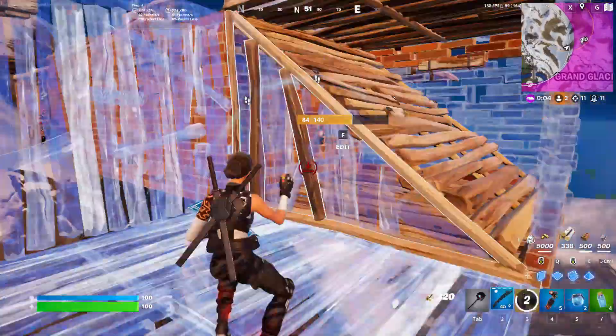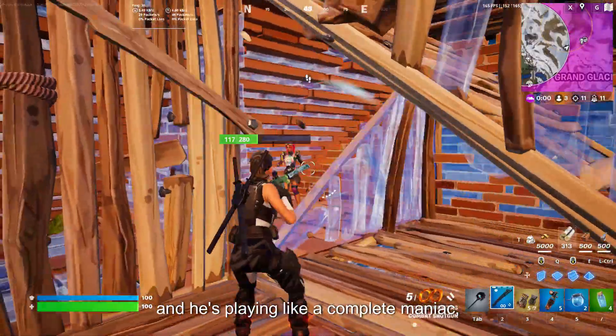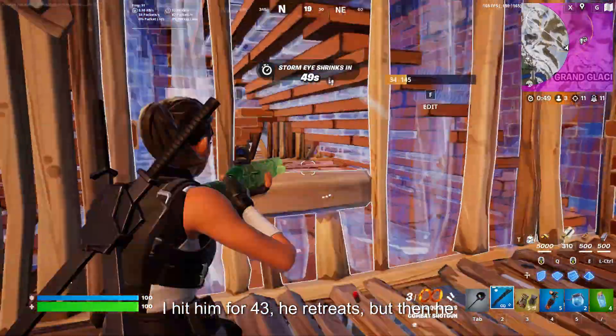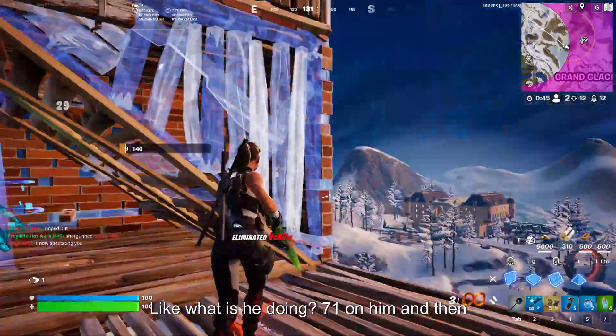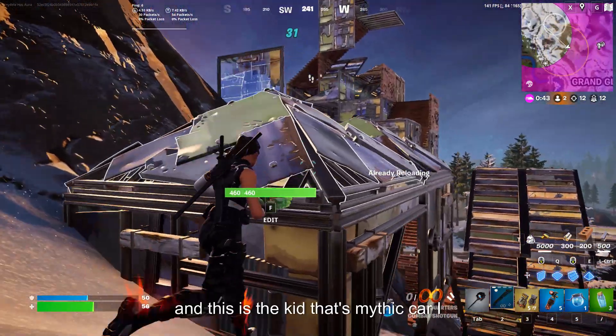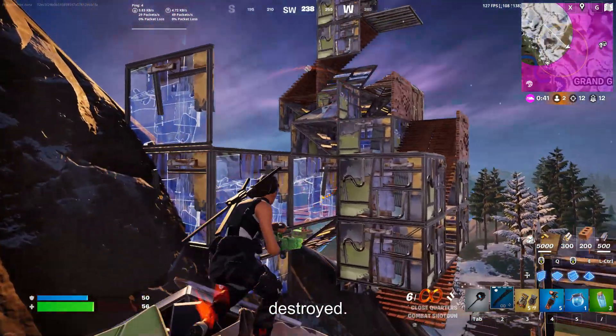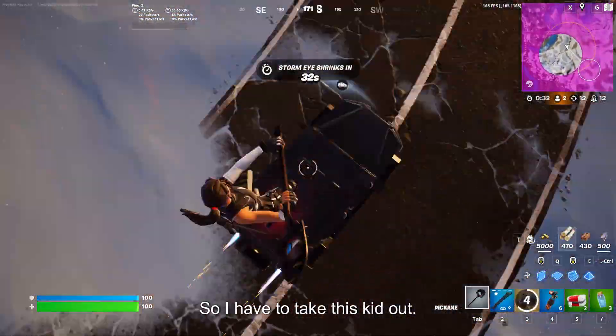Now this kid in front of me wants me dead and he's playing like a complete maniac. I hit him for 43, he retreats, but then decides to push — I hit him for 71, then 29, and he's dead. Now we're in a 1v1 situation where I have both kills. This is the kid whose mythic car I destroyed, so I know he's not going to let me win easily. He's still driving cars — has he learned nothing from the explosion? I have to take him out.